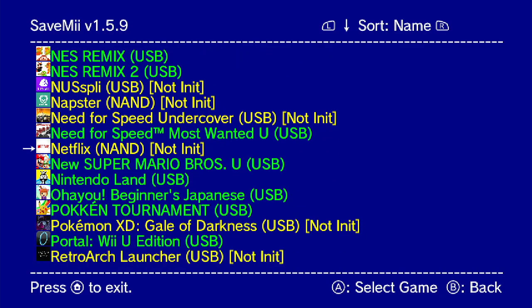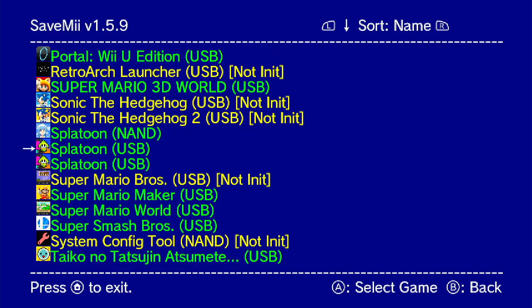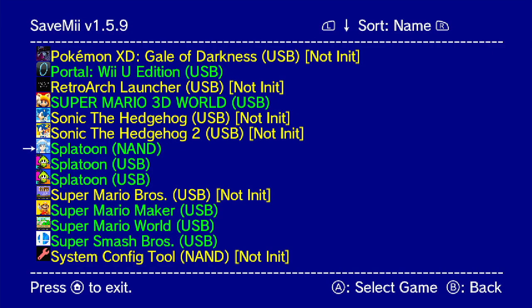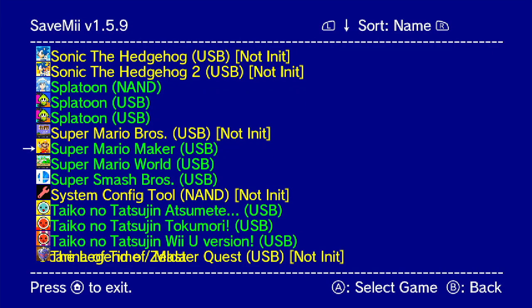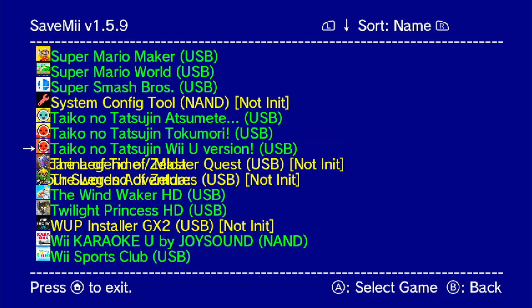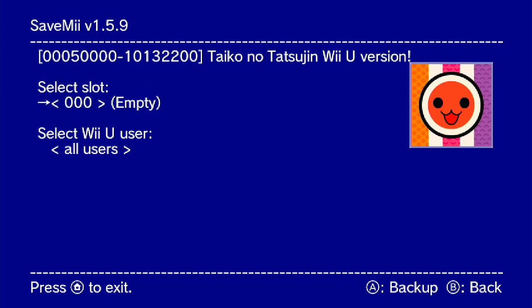If they are in red, it means you should not edit or modify the save data. For the demo today, I'm gonna do it with the Taiko no Tatsujin Wii U version. There are a lot of options — I recommend going for the 'Backup Save Data' option, then select the slot.